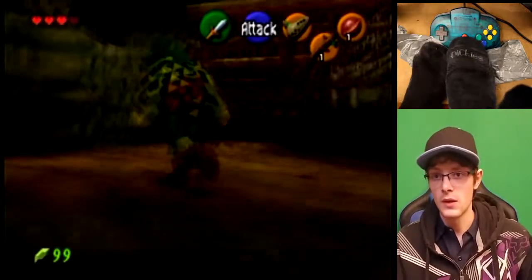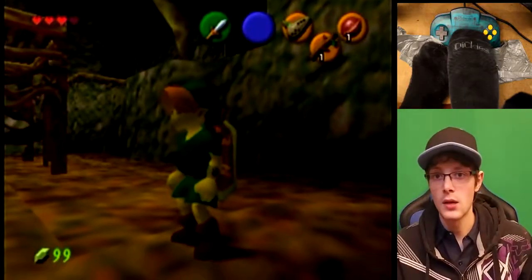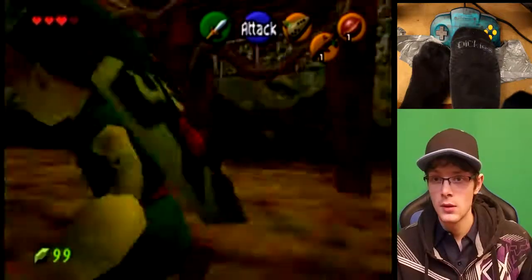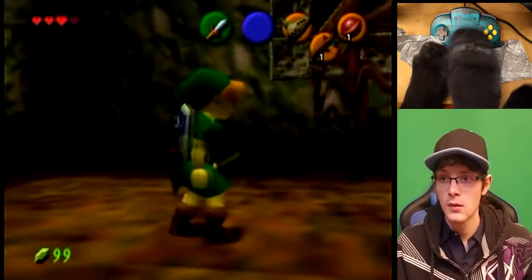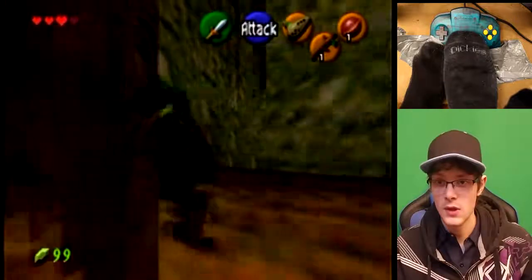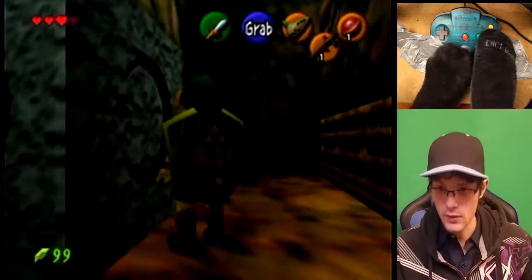Oh, there we go. Perfect. These narrow passages... That's a door that I can't break. There's gotta be something. There is this area up here for a reason. Do I just gotta come back here with bombs? Because there's that weed which might have health in it. I am very confused on where to go, because I can't do anything here. And I know there's that doorway. Unless... do I gotta push it?